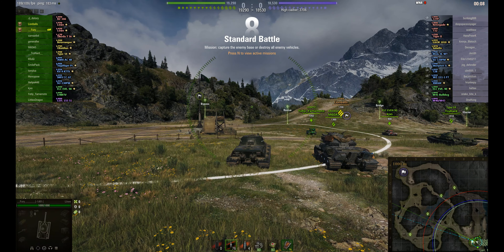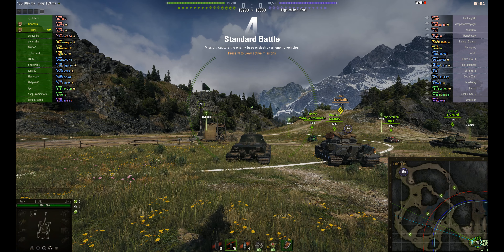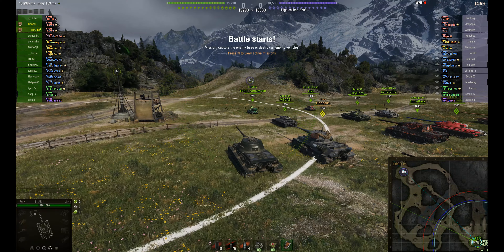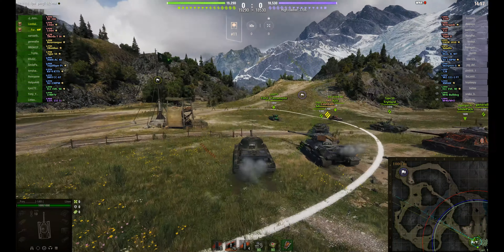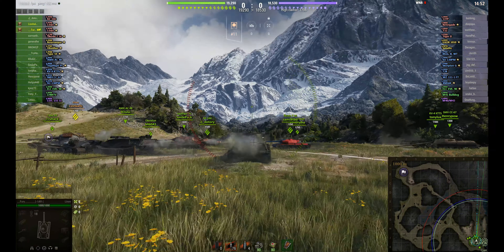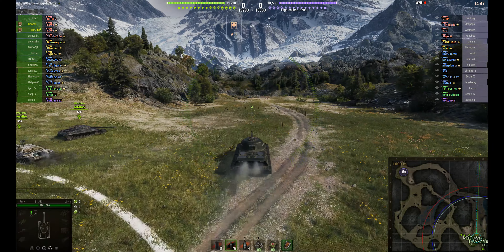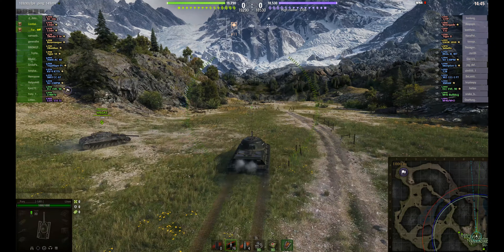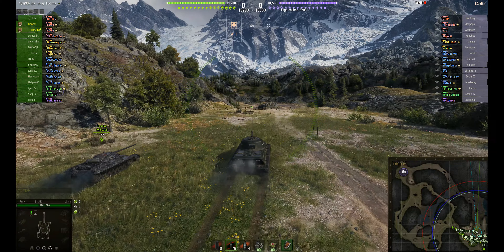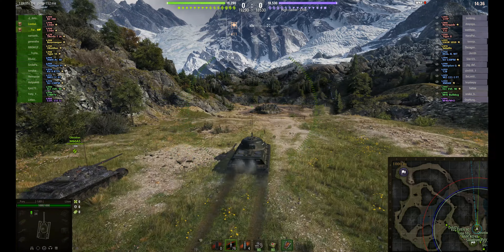Hi, it's Masabi, welcome back to the channel. Today's battle is on the Mountain Pass map and we've got Fury from 1AR in the Lurva, and he's in a platoon with Lion Balls in the same tank. It's an interesting camo on this tank — it's definitely camo because the base one is gray. Not that it makes a huge difference to heavy tanks, but it does give you a little bit of extra protection from distance.